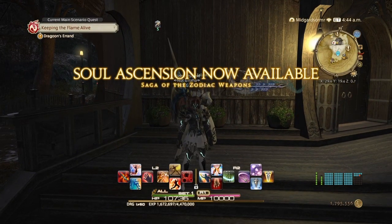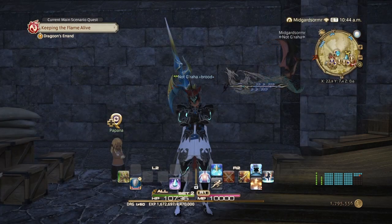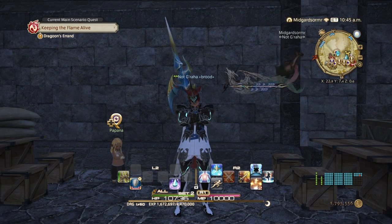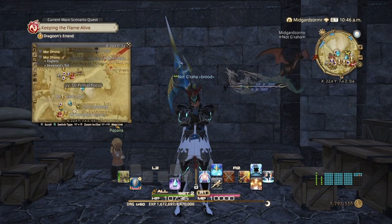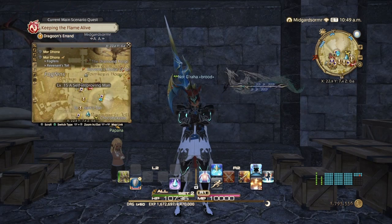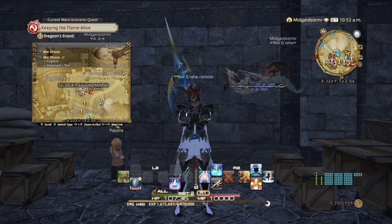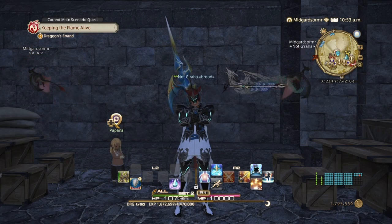So now we have to do Soul Ascension. After that cutscene, we need to talk to four different people — three are in Mor Dhona, and one is at the Bonfire. Let's start with Mor Dhona first. We need three quests in this area: A Pound of Flesh at X22.9 Y7.5, Labor of Love at X21.9 Y7.0, and Treasured Mother at X21.9 Y6.6. We want to accept all three of these quests.